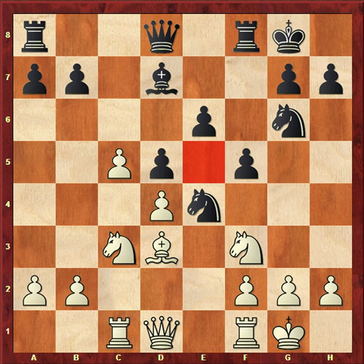Then f5 is played. After f5, as you see, the e5 square is now weak. White's knight can jump to e5 and then support c6, and later follow b4, b5, and c6. If bxc then bxc, the knight on e5 will also support and the rook is also there.